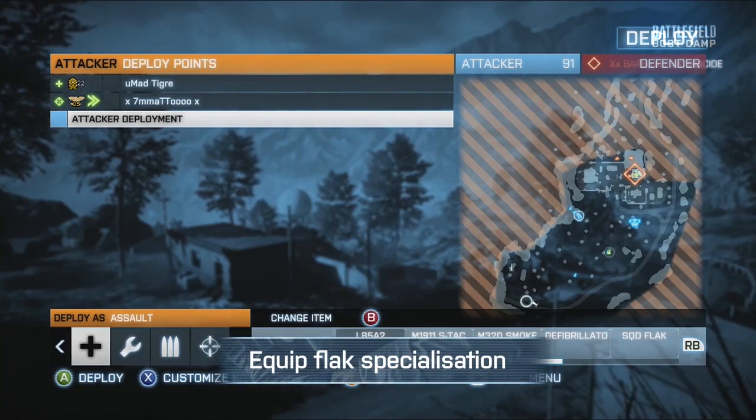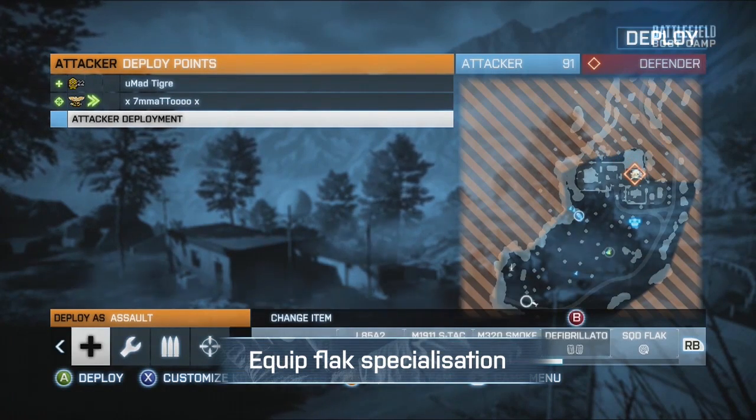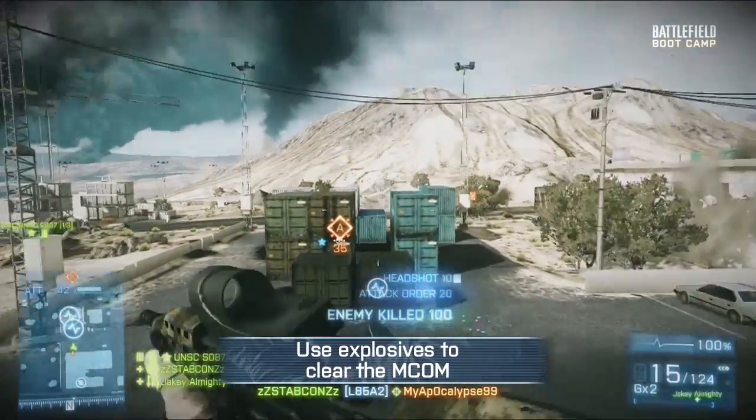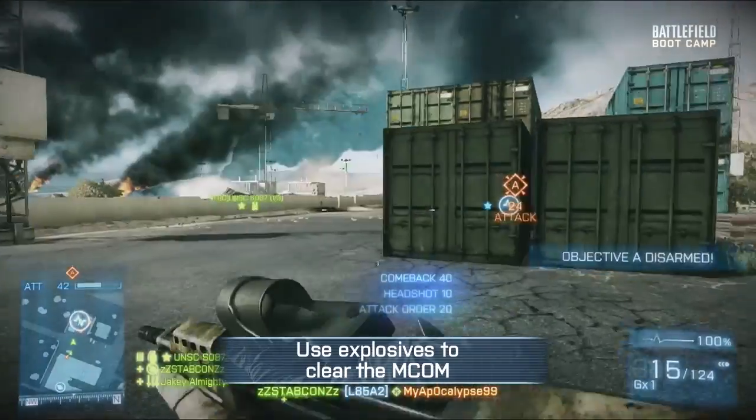Make sure you've got the flak specialisation selected as well. This will make you less vulnerable to explosive damage, so any crafty C4, mines, or claymores littered around by the MCOM station won't affect you as much — they won't completely save you but they'll protect you to some degree. Before you go into the MCOM station, make sure you throw a grenade or two in there, or an M203, or anything explosive you've got. This will get rid of the vast majority of any little surprises left for you and your team.